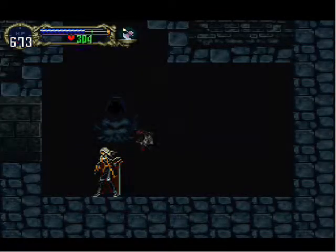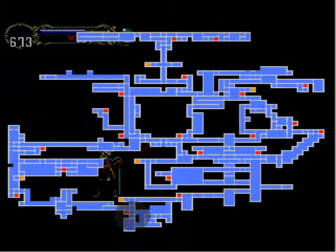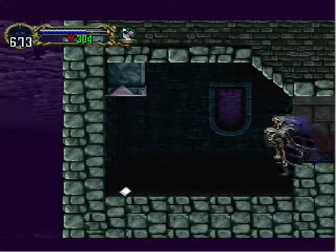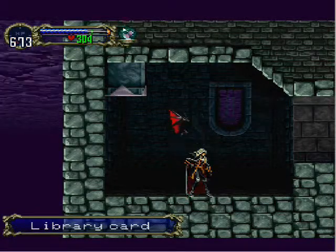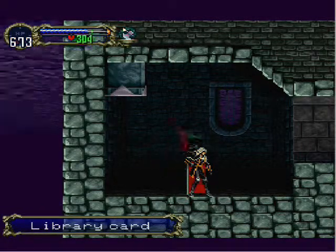Here's another area I seem to have forgotten — right here, right near where I first came in to the upside-down castle. It has a Library Card, which would have been useful had that been somewhere I cared to go back to from the beginning.